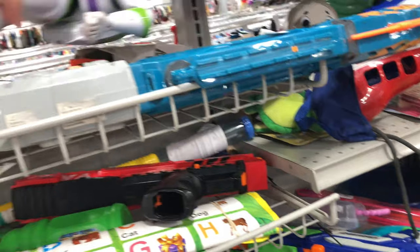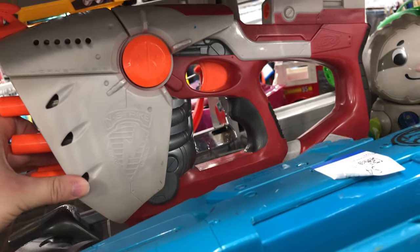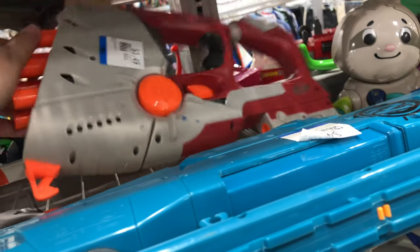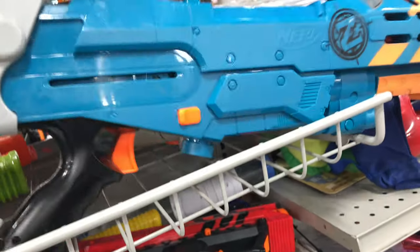Drop me a comment down below if you know what that sight's from. And after moving Buzz Lightyear, let's see back here — we got ourselves a Hornet. This goes to that Titan that we found earlier. So if we would have picked that up with that rocket and picked up this Hornet, we would have been super close to finishing the whole system.